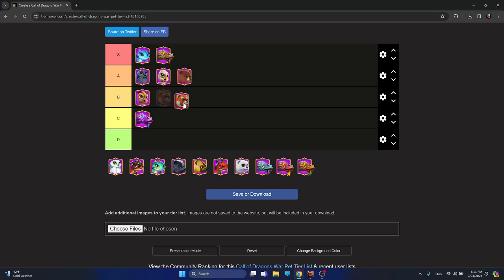Of course Stripebear should not be in C tier — it's way, way better than Sander Lizard. Sander Lizard's skill is simply not that impressive. So for now, C tier only has Sander Lizard.